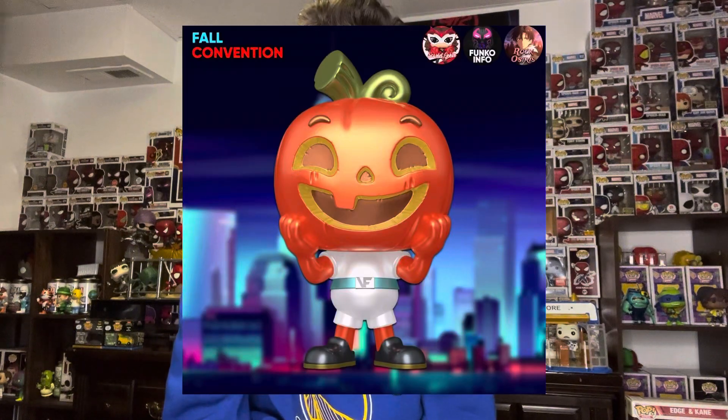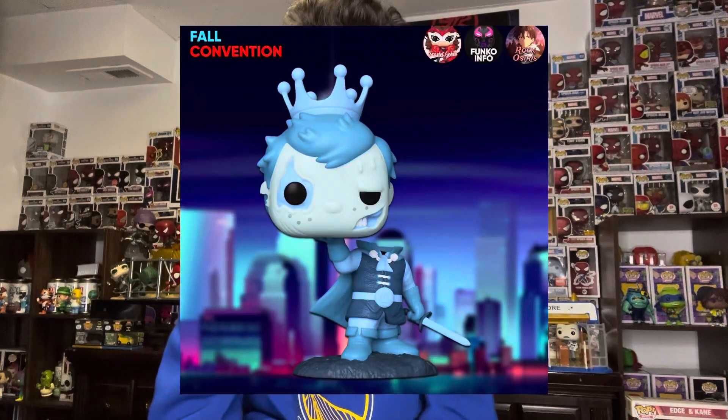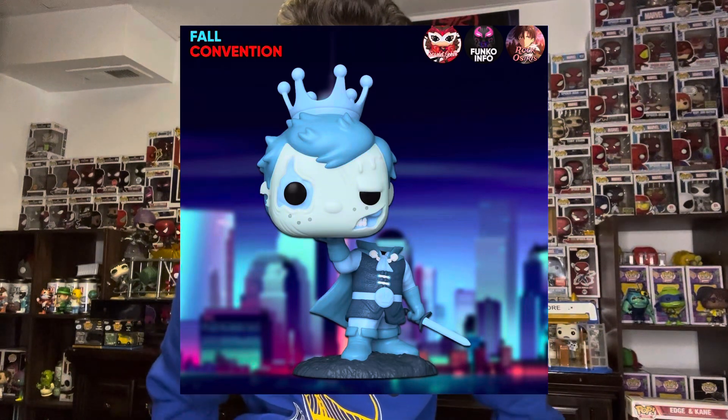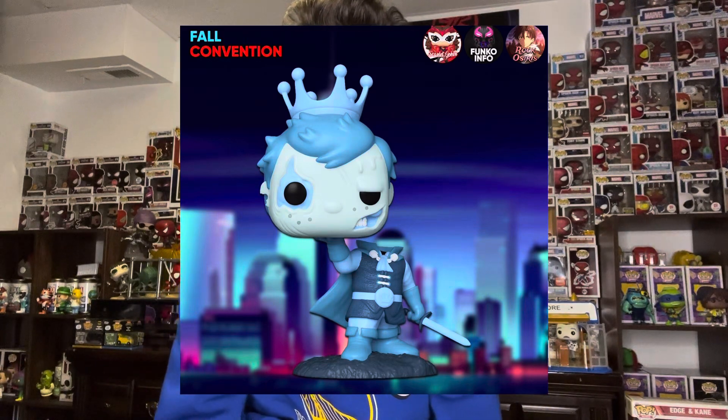We are first going to begin with the Freddy Funko things. We're going to begin with this pumpkin, which I don't know what it's from — I can only think it's like a Funko character. I don't even know what that's from, but it does look really good. Then we got Freddy Funko who's headless and holding his head. I think that's glow in the dark, but I'm not sure. It kind of looks like a haunted mansion kind of Freddy Funko, and it does look really good, but it's not my favorite from all the new releases.